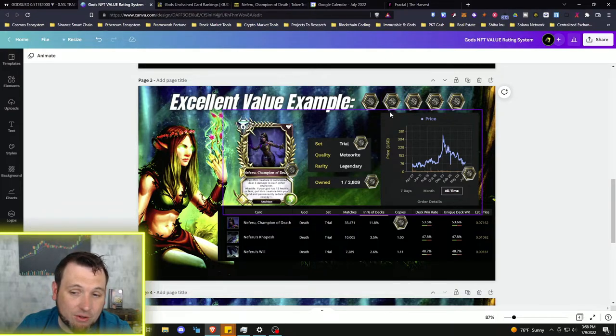With all five tokens satisfied, we now look at the price chart to see if we're getting it at a good price. Just because something is an excellent five-token value doesn't mean you buy at any price. All-time, Neferu reached a high of over $300 last year. Since the crypto market crash at the beginning of this year, she's been sitting around $75–$80 and holding that area.